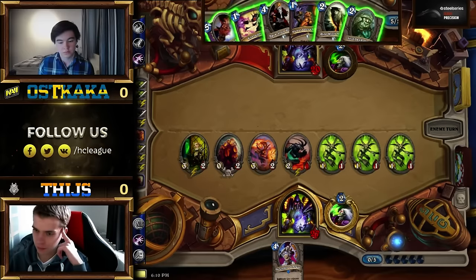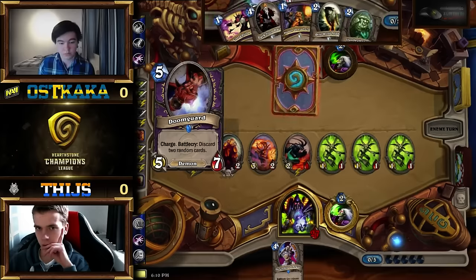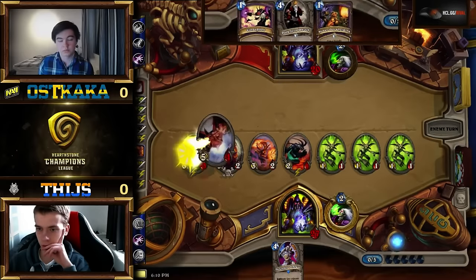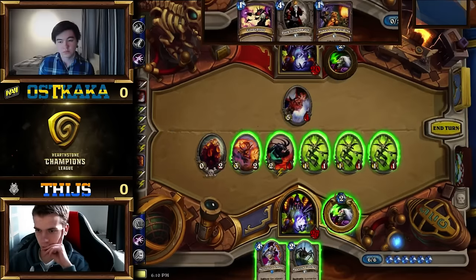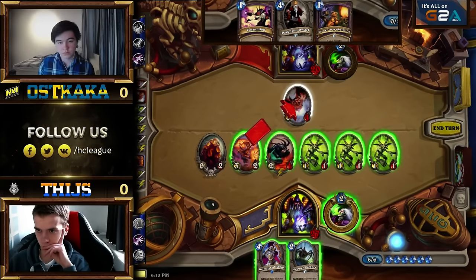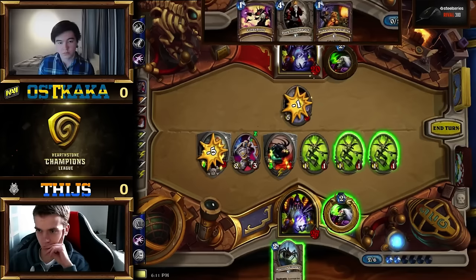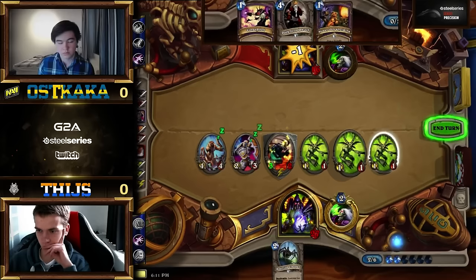Already there's so much power — 8, 11 damage. With Defender of Argus, if there's a minion Oskaka plays and Tice can trade into it with one of the Imps, he can play Defender of Argus and increase the power on board even more. What does Oskaka do? Does he Doomguard into the Juggler? That seems terrible. Owl doesn't do too much, he can Owl off the egg, but it's still a target for Power Overwhelming. He just threw the Silence as well so that's not coming down. Zoo is one of the most positioning-heavy decks and Tice positioned his minions so the Imps spawn on the right side of the Gangboss, then played Defender of Argus buffing the two important minions.